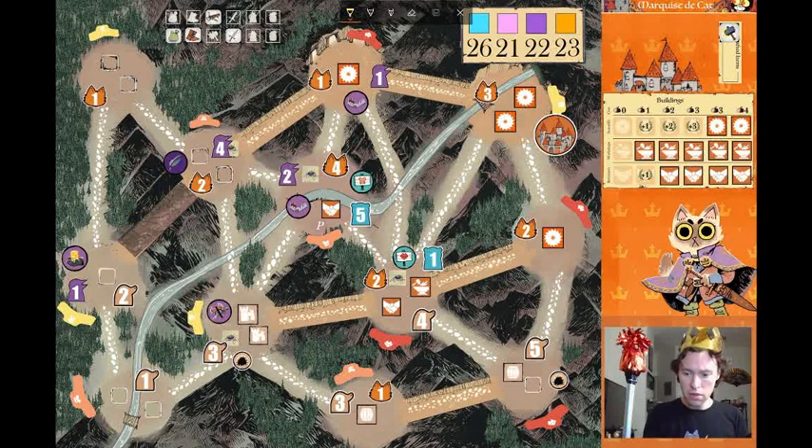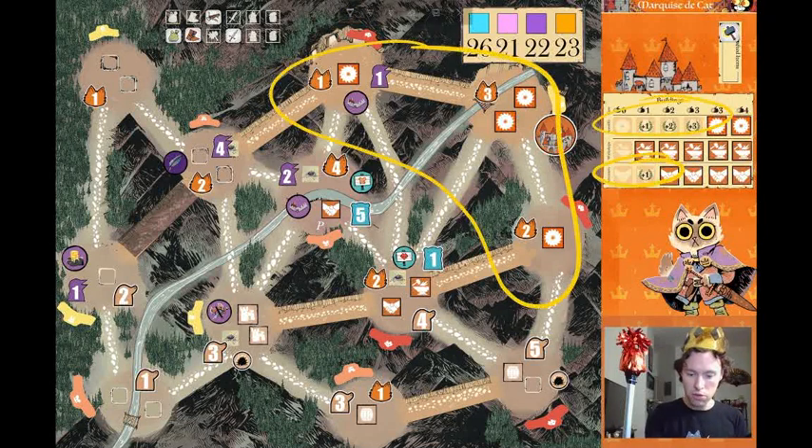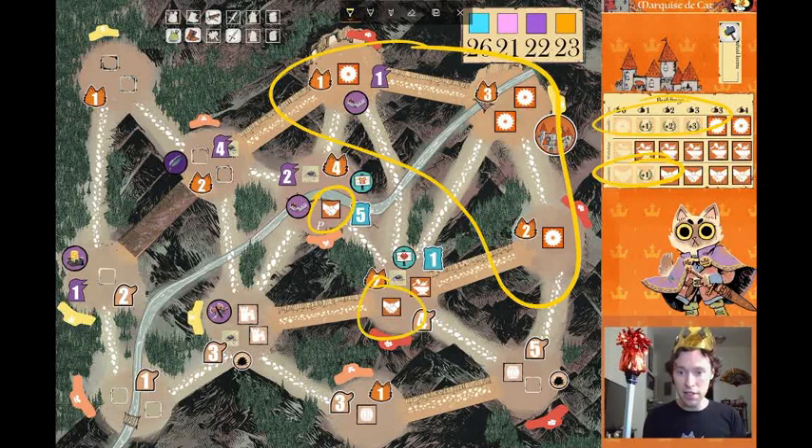Let's take a look around the board here. The cats have a bit of a lopsided building approach: they have four sawmills and only two recruiters. As far as lopsided development goes, this is not a bad way to go for the cats. There's no pressure on any of these sawmills, which is excellent.